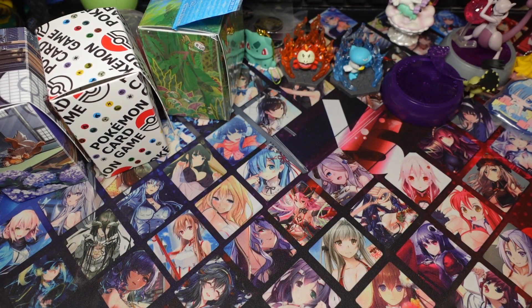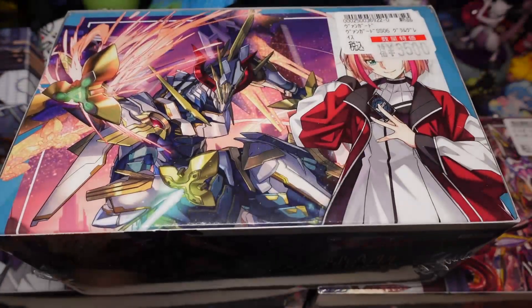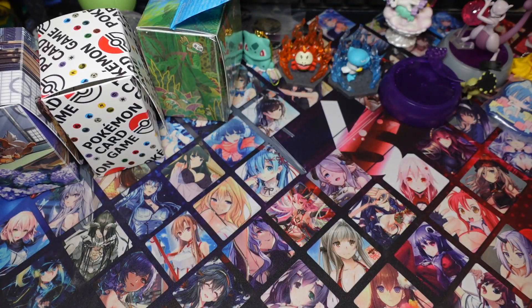Next I picked up a lot of Vanguard. I got the three new start decks: Favenir, Orphist, and Grimgrace — price tags are still on. I'll do unboxings soon; I know I'm late because I was in Japan. I also picked up a lot of Vanguard singles. I wanted to pick up nation sleeves but didn't have enough space in my suitcase, so I might pick those up locally.